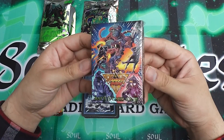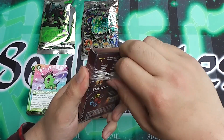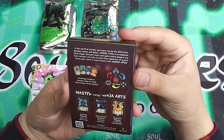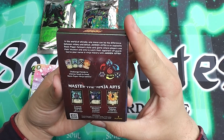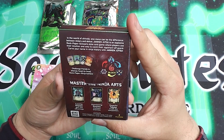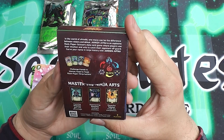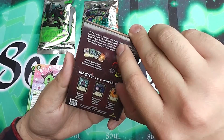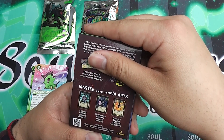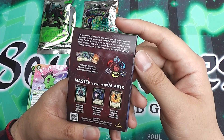I'm pretty excited about this one — Janken Jutsu. So let's open them up and see what we got here. In the world of Shinobi, one move can be the difference between victory and defeat. Janken Jutsu is an explosive rock-paper-scissors-style card game where players use their intuition and wits to catch their opening of God. Carve your name in Ninja History with Janken Jutsu. The contents are one game manual, two times four action cards, two times ten Jutsu action arts, two times ten Jutsu cards, two reference cards, and two point cards.